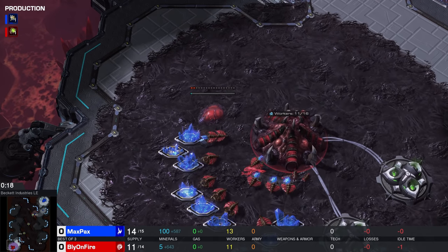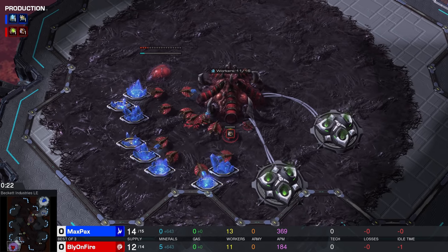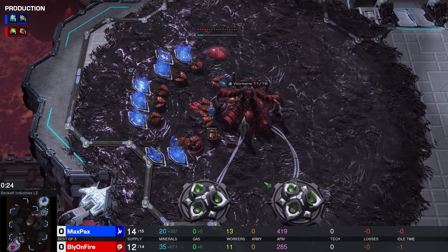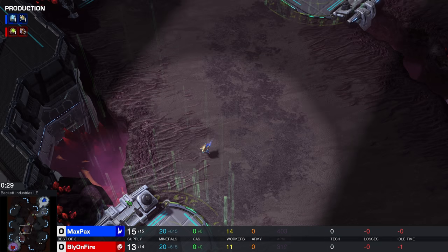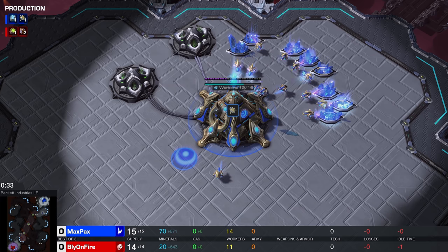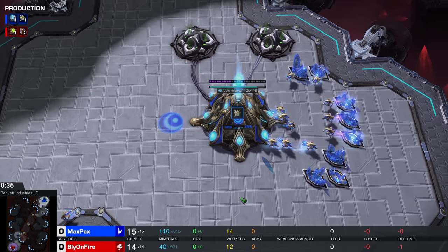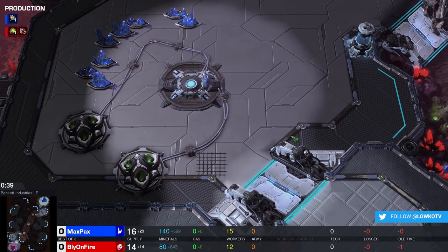I can't help but notice that our Zerg player was not actually making anything right there on the production tab. So spawning here in the bottom left corner of the map, playing with the red Zerg drones, we have Bly and his opponent going for a very quick probe scout, ready to block that natural expansion. Playing with the blue Protoss probes from Denmark, we have Maxpex.